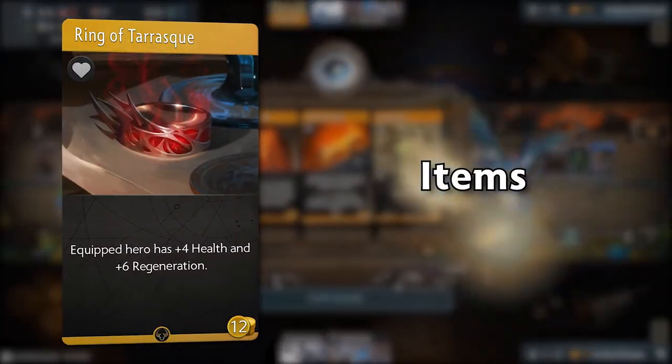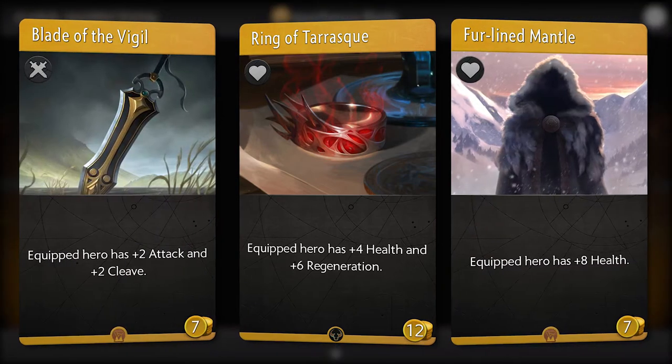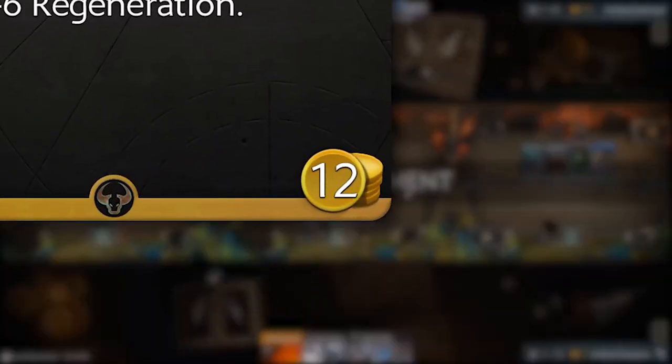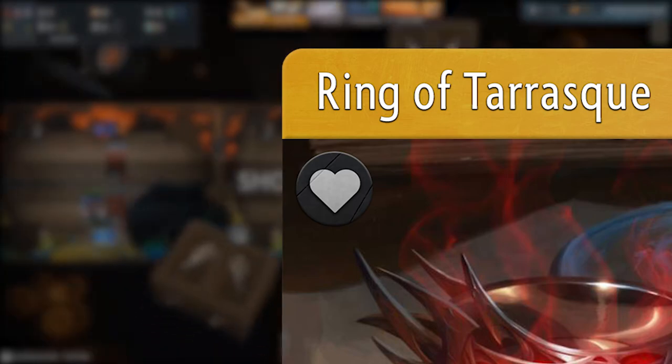Let's talk about items. Items are a special type of Artifact cards that can only be used in-game by purchasing them from the shop. The cost of each item is denoted by the number in the lower right corner of the card, and their type is represented by a symbol below the item name.